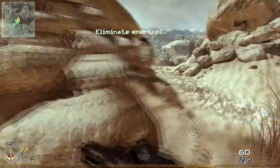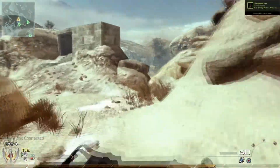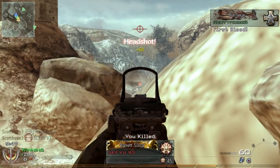Coming up first on our list is on Afghan. When you spawn between the B and C domination flags, run forward, duck to the right at these rocks, aim towards the jeep and fire off a few shots. You'll catch people running into the bunker.